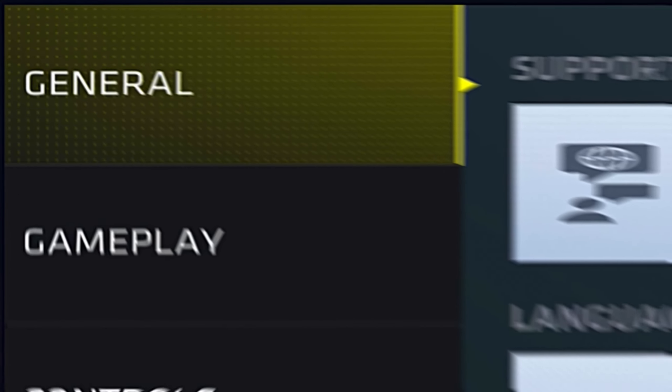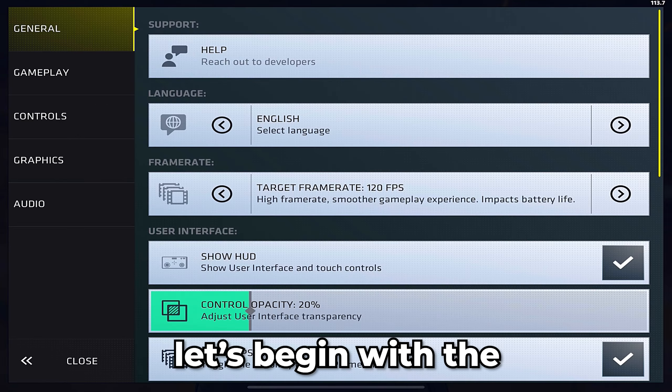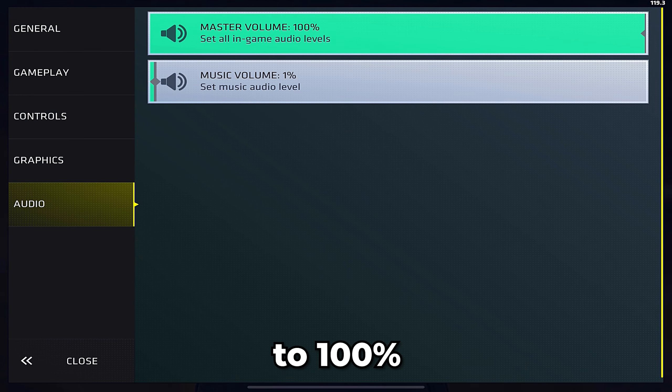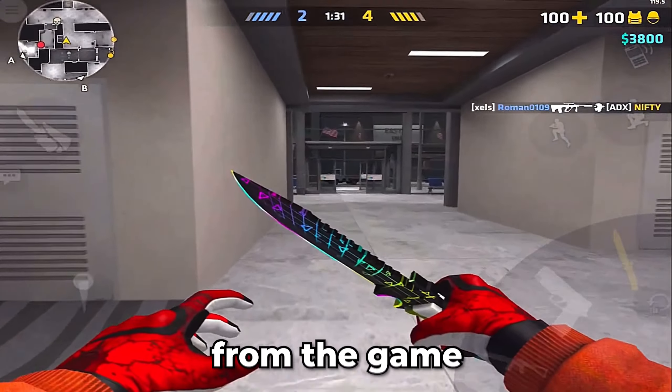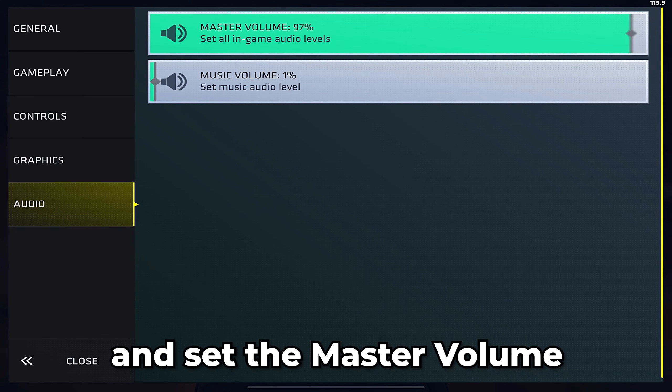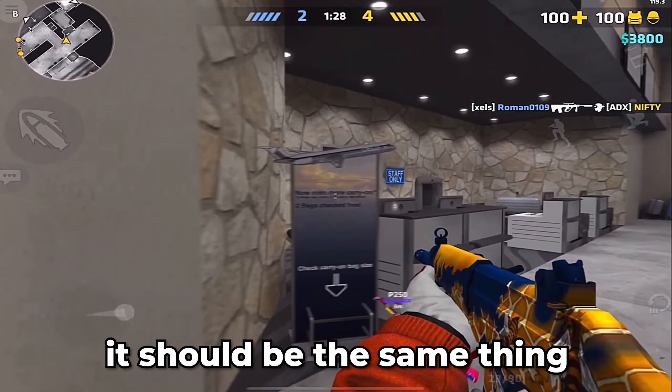When you enter the settings, you see five tabs. Let's begin with the easiest one: audio. Set the master volume to 100%. Why do we set it to max? Because we need to hear every sound from the game. If we set our device audio to max and set the master volume to a lower percentage, it should be the same thing.